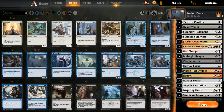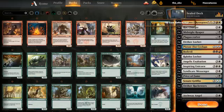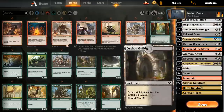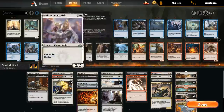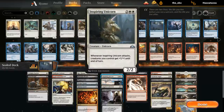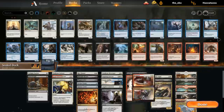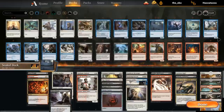In the Mardu build we get Reaper, Playcrafter — probably good enough — Price of Fame, Racketeers, Transport, and red for Command the Storm. So black-white splash red: splashing for Bedevil and Command the Storm. The Griffins are castable with just white mana. We've got a decent amount of removal between Deadweight, Response/Resurgence, double Summary Judgment, Bedevil, Price of Fame, and Command the Storm.